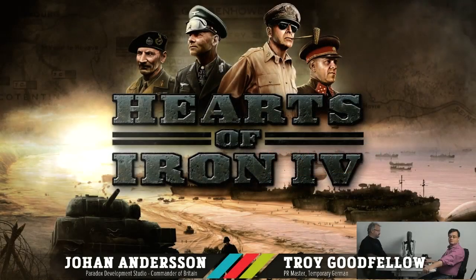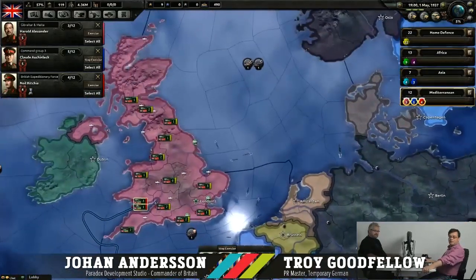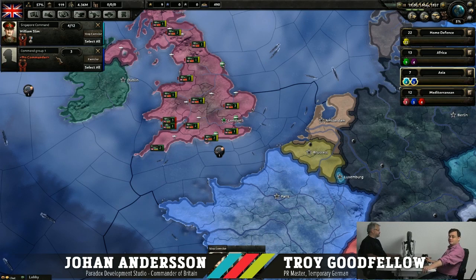I'm Johan, playing as Great Britain here, and we're in 1937. My job is to defeat the Germans, who is played by me — Troy Goodfellow. I do PR and development support for Paradox Development Studios. I'm taking over from Jakob Muth, who led Germany last week, and I've been trying to make sense of his largely historical plan, though he made quite a few small oversights that I will try to fix before Johan and his team of allies come smashing through my gates.